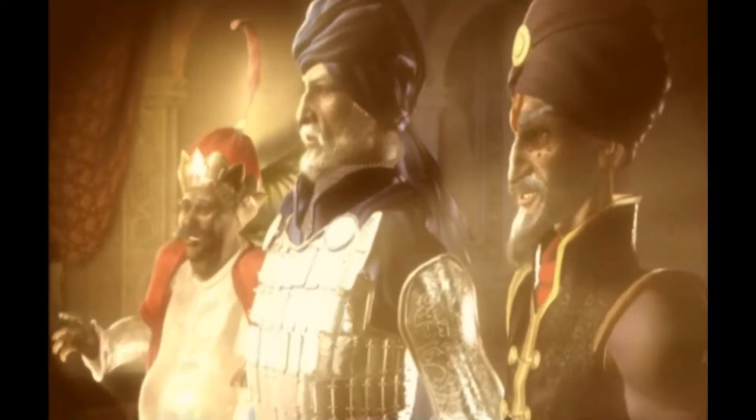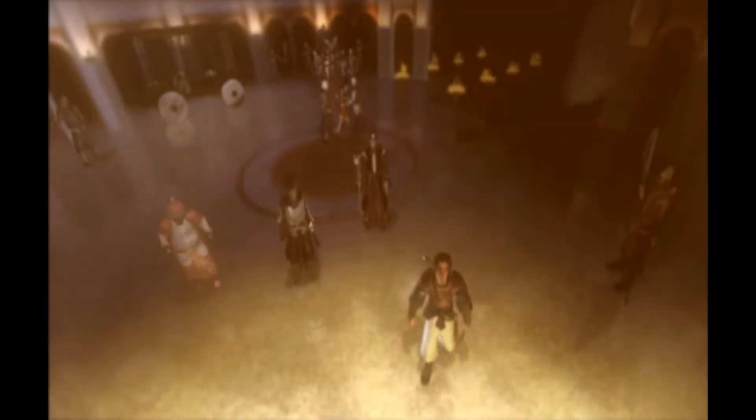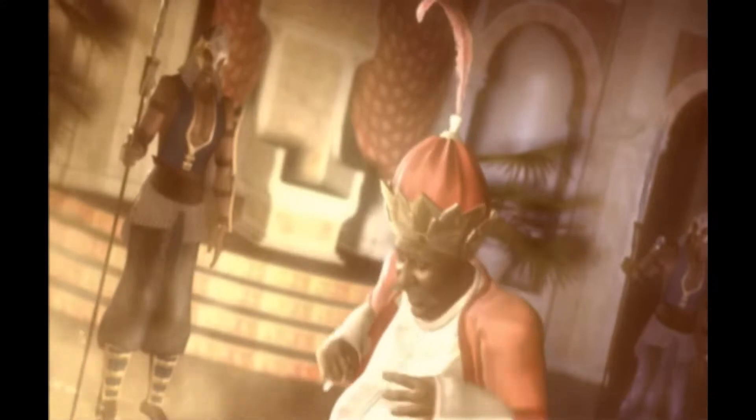Only three escape this fate: the vizier, the prince, and the Maharaja's daughter Farah, the last of which becomes the prince's ally as he seeks to undo the damage he unwittingly caused.